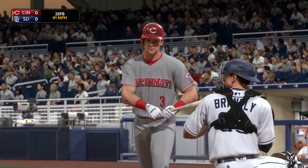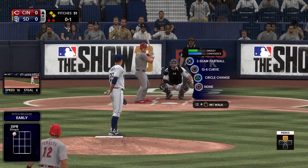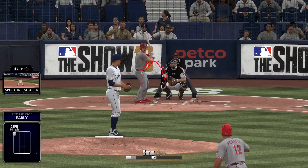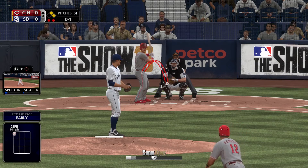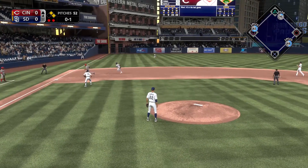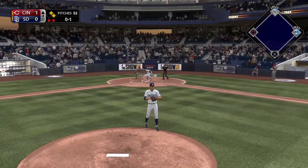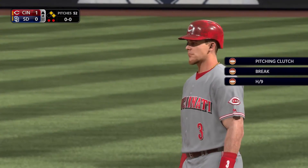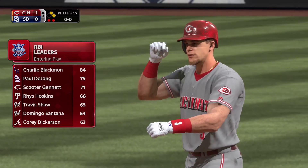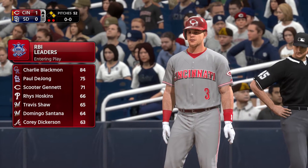Scooter Jeanette up with no balls and a strike. He hits a line drive to left — and that's in there. Peralta rounds third and is headed home. The tag — and he's safe! They've taken the lead. I thought we might have got him, but Jeanette is right up there among the league RBI leaders.